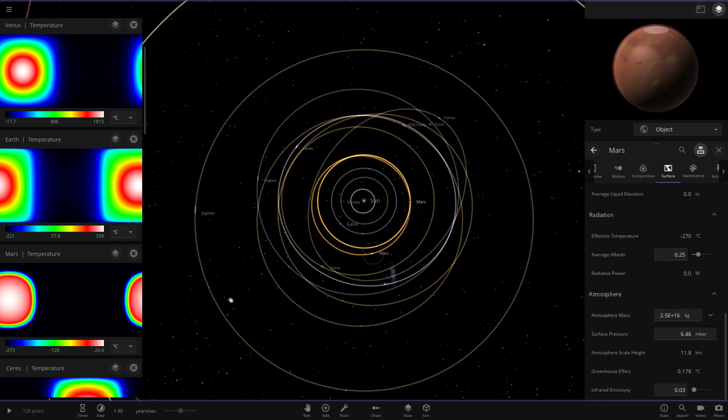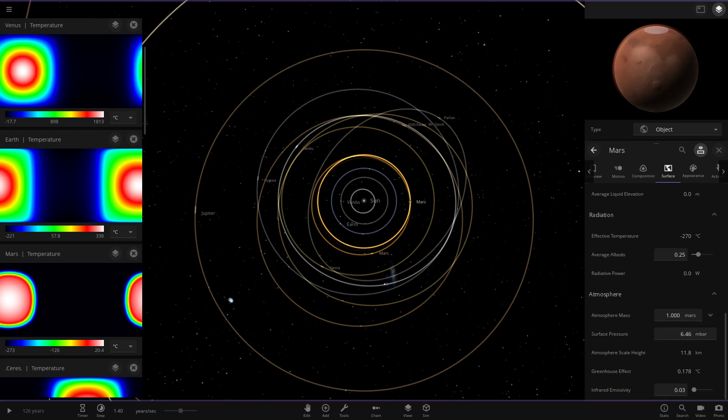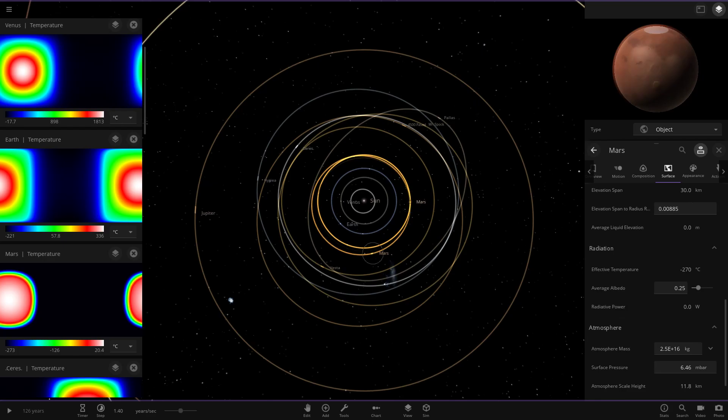The atmosphere seems different — that could be why the custom Mars is a little broken. Let me set the atmosphere mass to one Mars and check the surface pressure. The regular Mars surface pressure should be 0.00637 atm. I'll set that so: 0.00637 atm. That changes the atmosphere mass a little, but we'll leave both Mars versions in there.